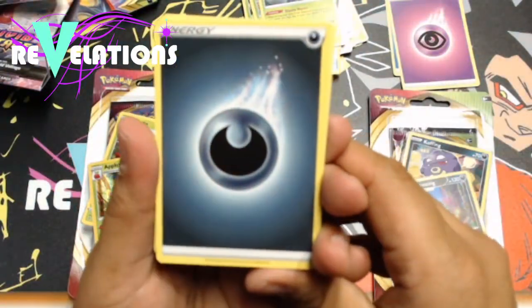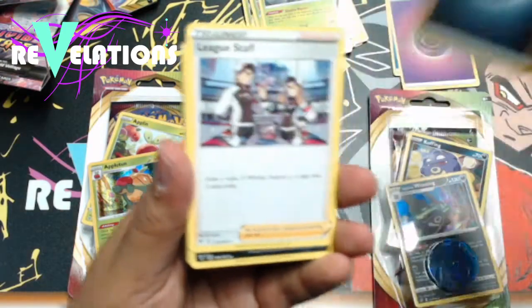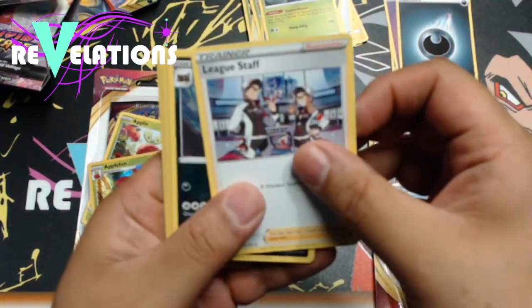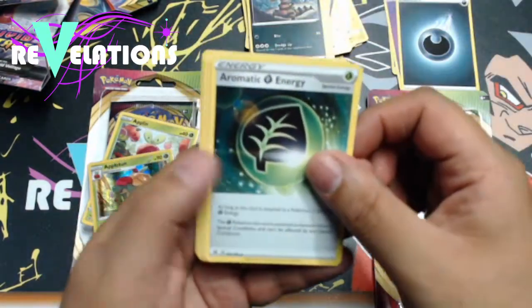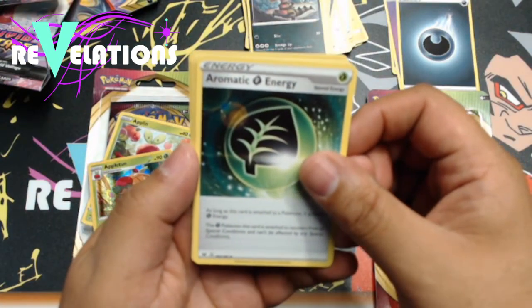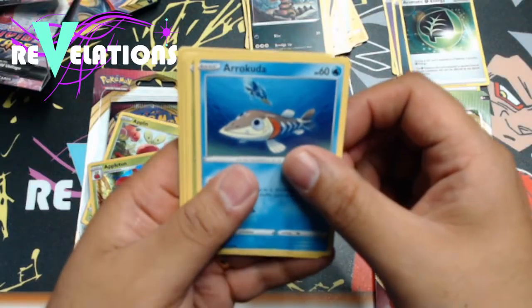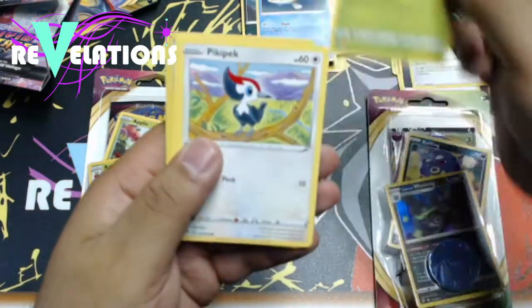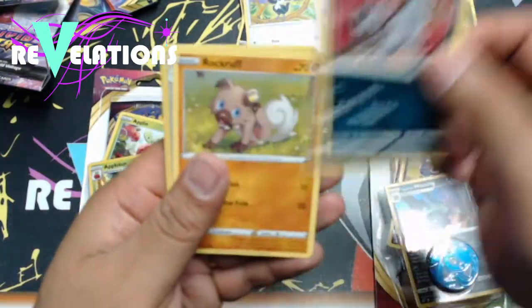Okay, we got this kind of energy — is it Dark Energy? Ha ha! We got the League Staff, a Trainer card. A Croconaw, very cool. An Aromatic Energy, probably important. An Arrokuda, Ninjask, Pikipek, Puchina.